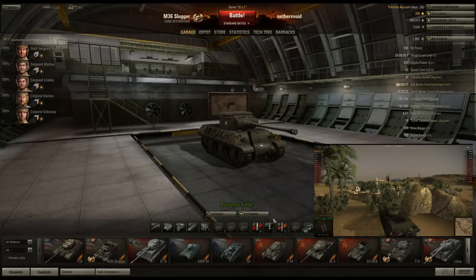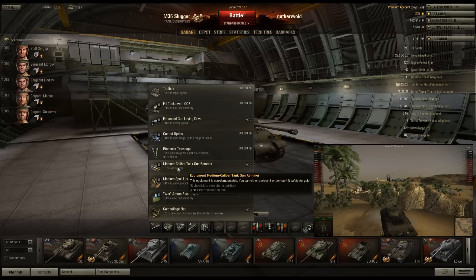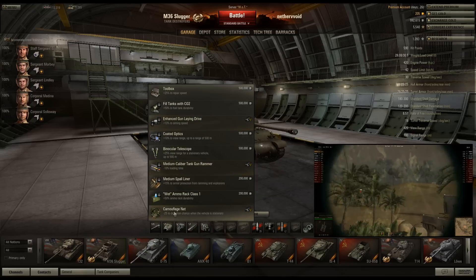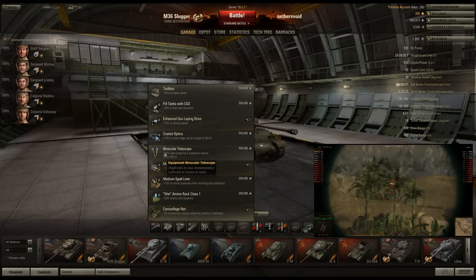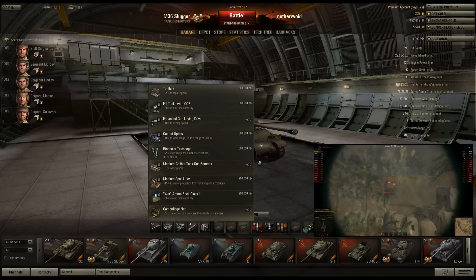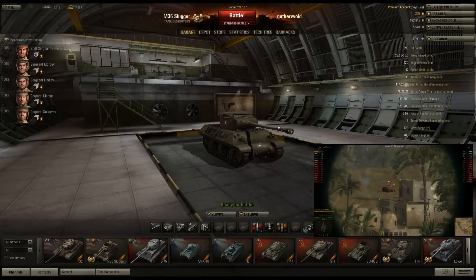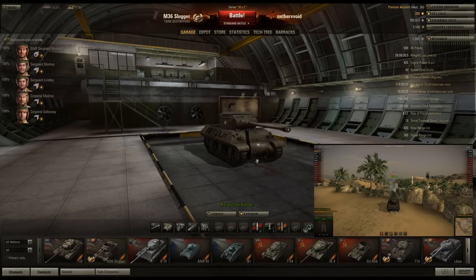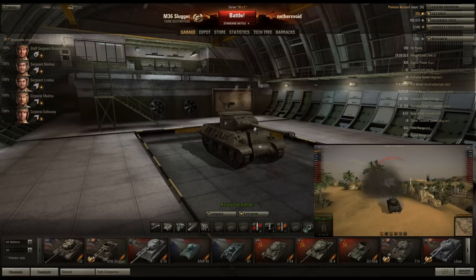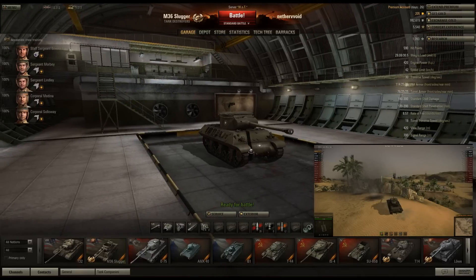Back on my account — next up is equipment. I'd get the gun rammer because anything to make the gun shoot faster is great. No vents available, so I'd get camo net to help hide behind bushes, and binoculars to push your view range up to almost 500 meters. Since this gun can penetrate reliably at 500 meters, that lets you spot and shoot tanks further away without getting close.